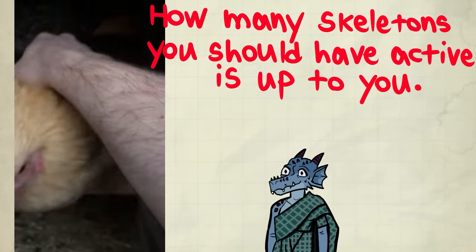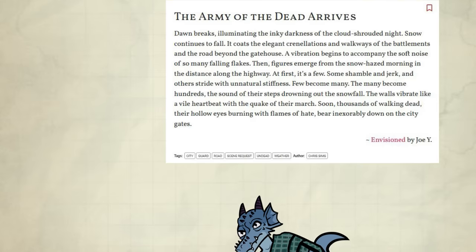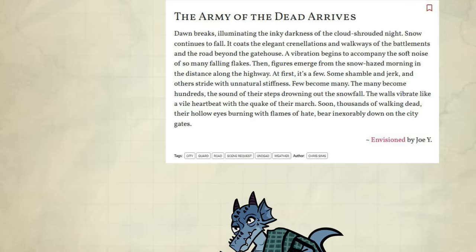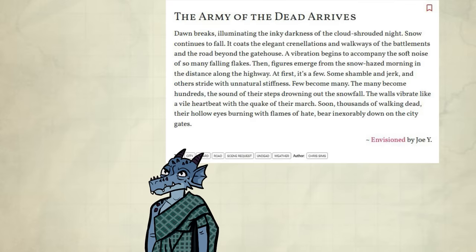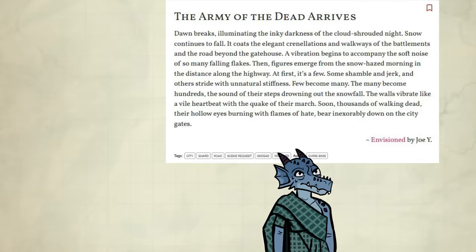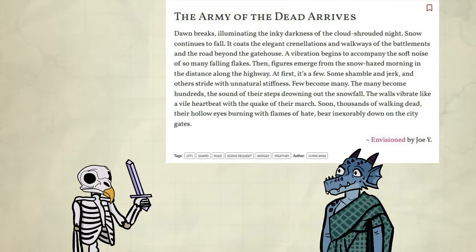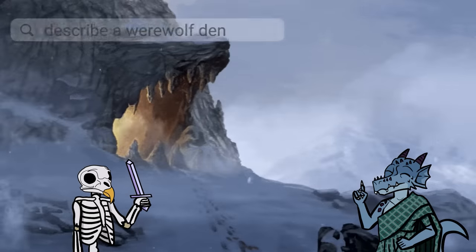Let's animate a skeleton so you can see what it's like. Chanting the call of the dead, I cut my finger with my dagger, peel skin from the wound, and roll the blood and flesh in bone dust. I smear the ball on the skull, then enchant as I walk around the pile. The bones knit together, and finally the skeleton stands — a sinister glow in its eye sockets.